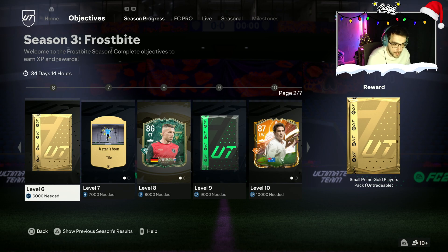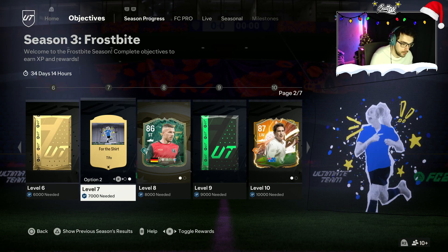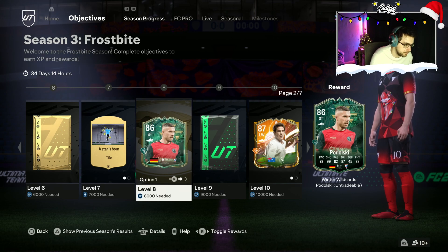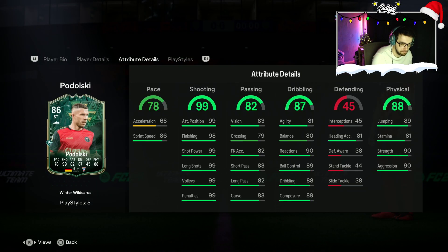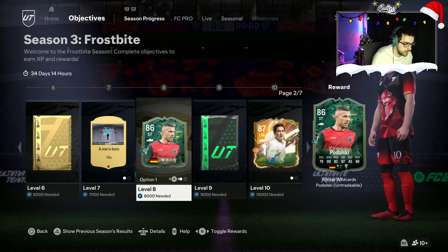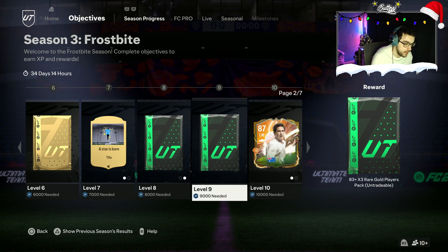Moving on to the next page, Level 6 is a small Prime Gold Players pack. Another Tifo for Level 7 — a Star is Born shirt. We have a Podolski Winter Wildcard for Level 8, with 99 shooting apparently. I don't think we'll use him, but we'll probably take the 80x10 just for the fodder, since my club is literally dry on players.